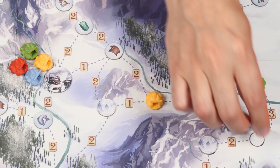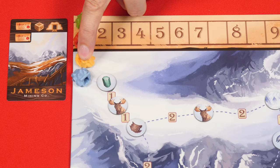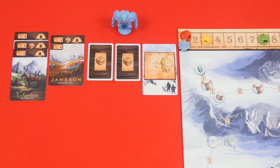Hunt tokens that you collect are placed face up in front of you. After building a camp and placing it on the map you then move the matching colored company token on this track up by one space. In other words the total value here is the number of camp tokens that you'll find on the board.